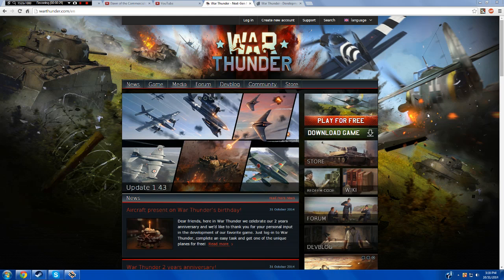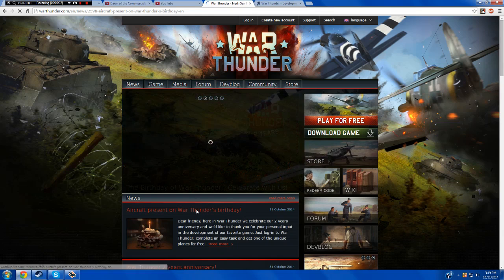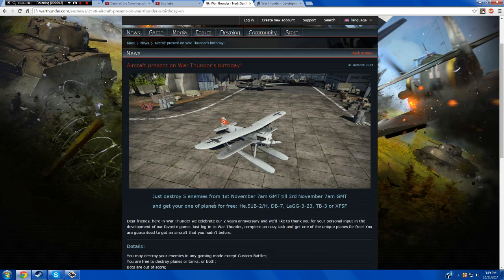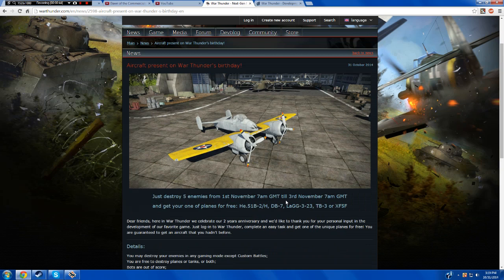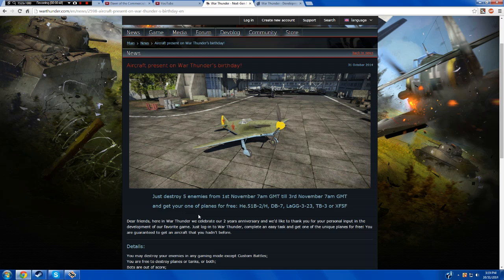Let's take a look exactly at what it is — the aircraft present on War Thunder's birthday. If I click into this you are going to start seeing the exclusive aircraft right here. Just destroy 5 enemies from 1st November 7am GMT till 3rd November 7am GMT and get one of the planes for free.